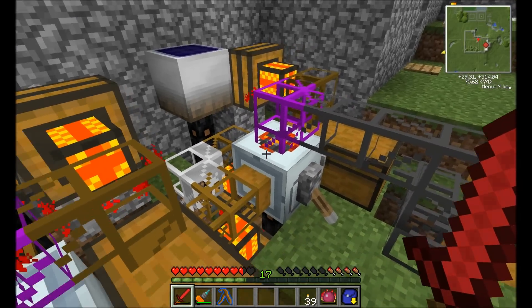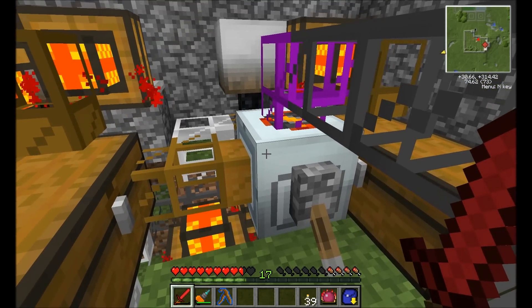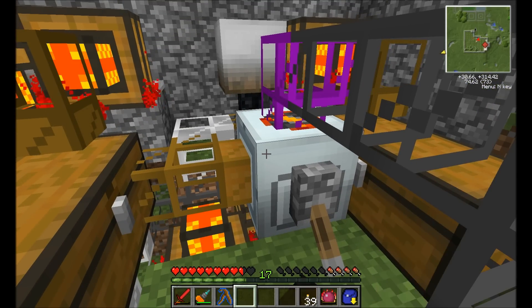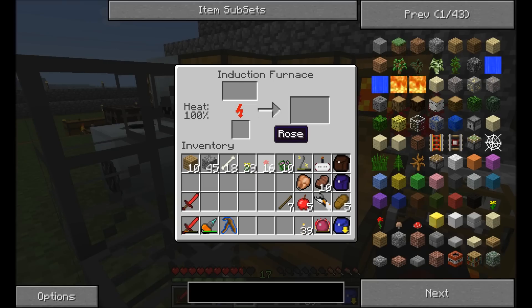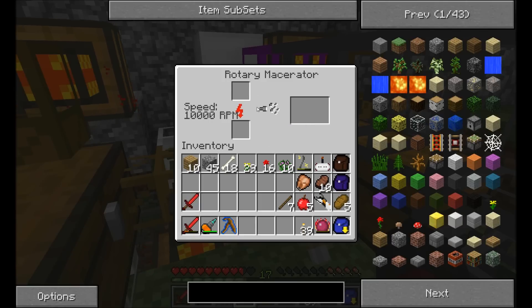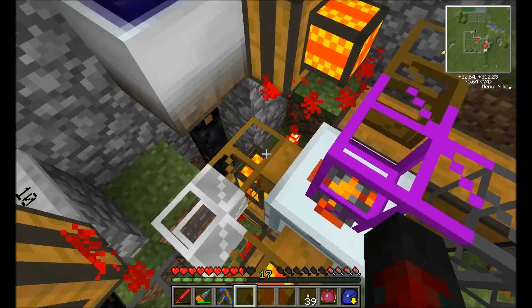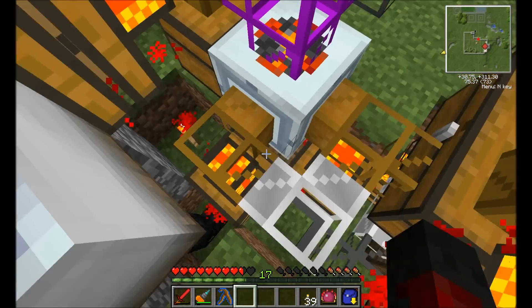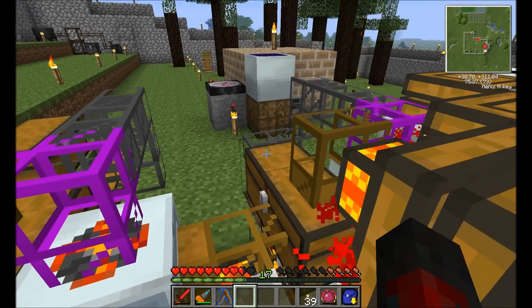First, as I change this around, these have been upgraded to the rotary macerator and an induction furnace. They were actually running too fast, which was good in one respect, but bad because it was overloading it. These engines couldn't pull the items out fast enough, so I actually had to make two engines pulling the items out, and they're getting piped into this double chest here.